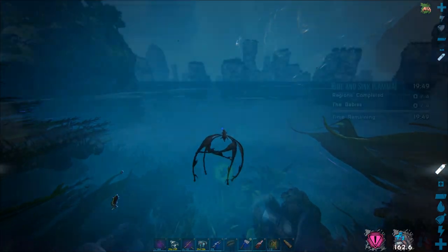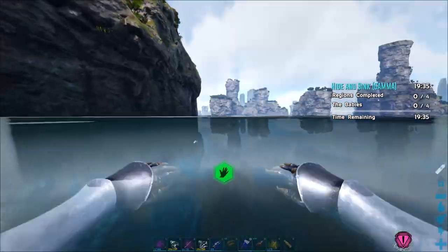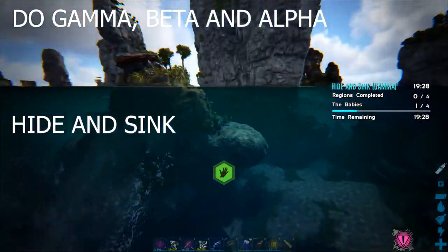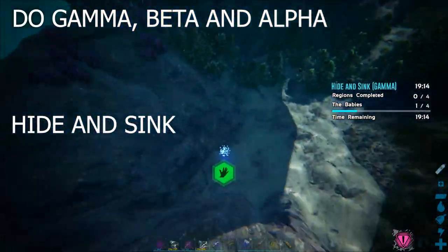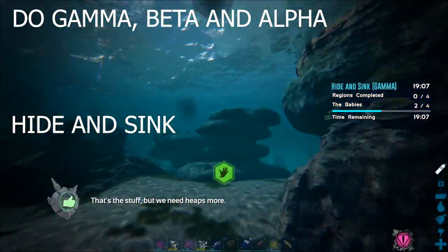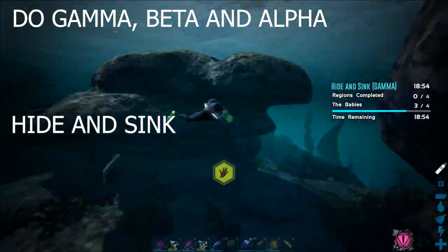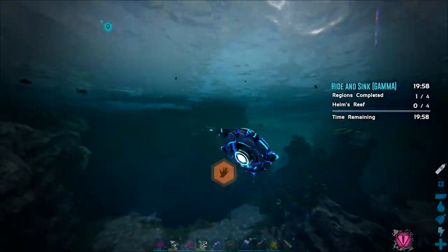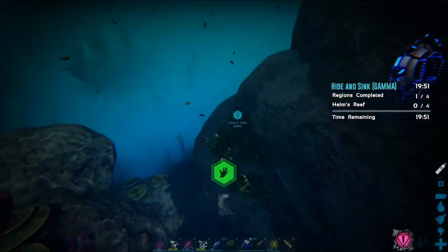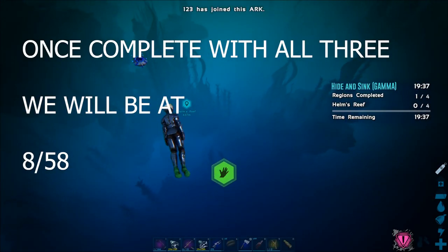Right as you're finished with Bottlenose Blitz, head up to track mission Hide and Sink — it's very close by. We're doing gamma, beta, and alpha, so that's three more. I'm going to show you this one because it's kind of hard to find the targets, and you need to do the final one fast. That puts you at six, seven, and eight.